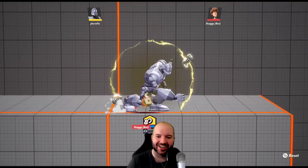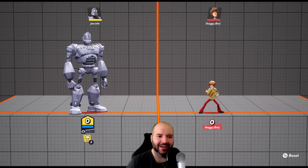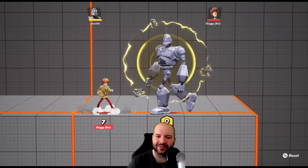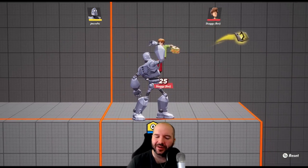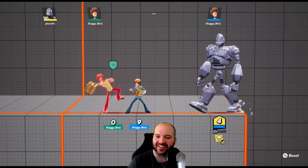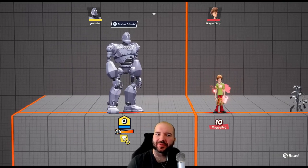Something really cool about this character is that so many of his moves give him full movement control. You can do a lot of attacks and walk or float around while doing them, so you have a lot of freedom to keep yourself moving and slippery. You can just walk at the opponent, turn the shield on, and become a walking hitbox they have to avoid. He also has a third meter above the bolt meter that fills up as you attack the opponent, and also as your teammate takes damage.